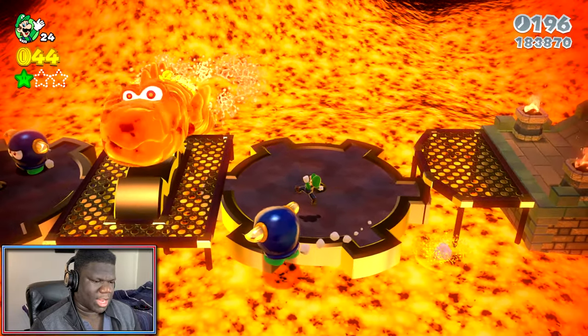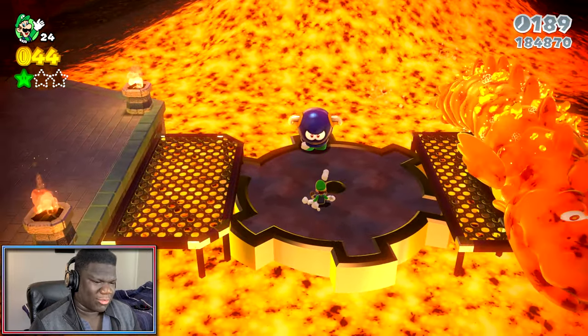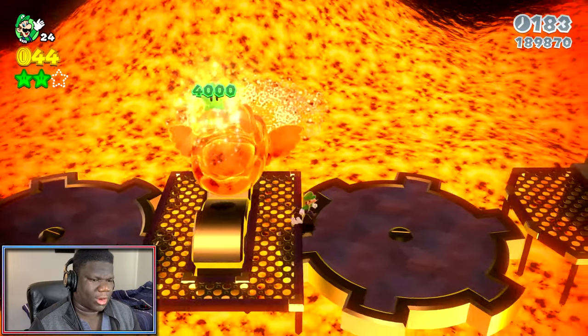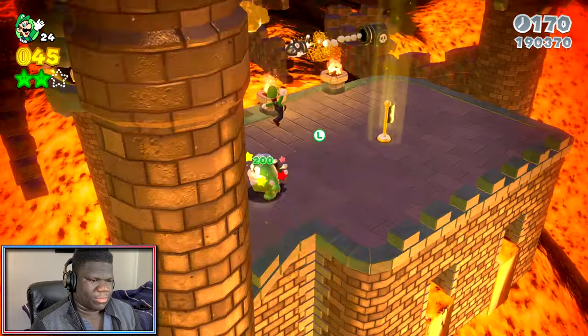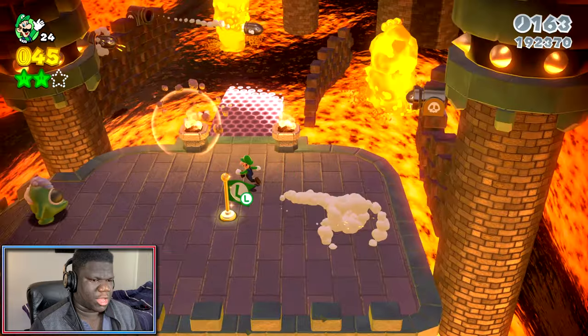Maybe we got to kill all these bullies. You guys are not doing yourselves any favors. Oh, it was a green star — nice! We're killing this spike. We're going to use our motion controls to our advantage as much as we can. We also got the checkpoint.